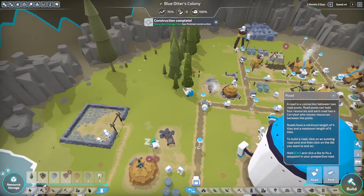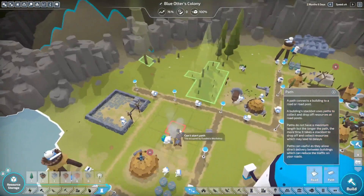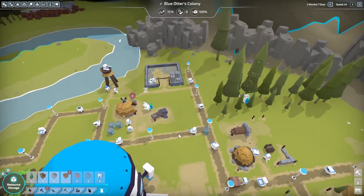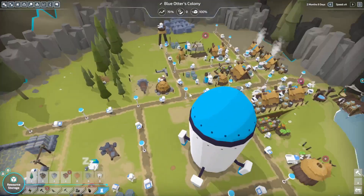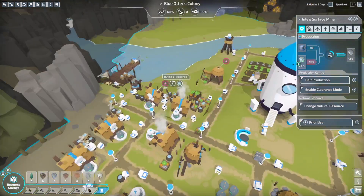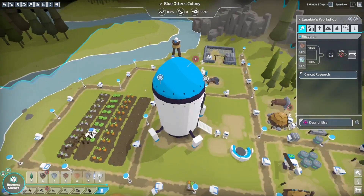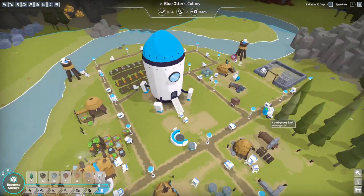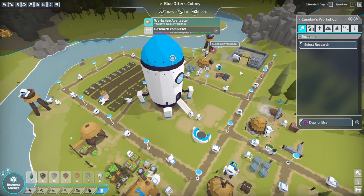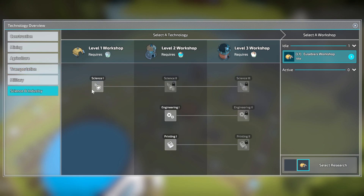Let's do a path here and we can just do a little path right there. We can deprioritize this one. I'm going to keep the workshops prioritized because I want to make sure they are getting that. Now we're going to pause — spacebar does allow you to pause. Now let's do some science, which is just stone, so we're going to start that.